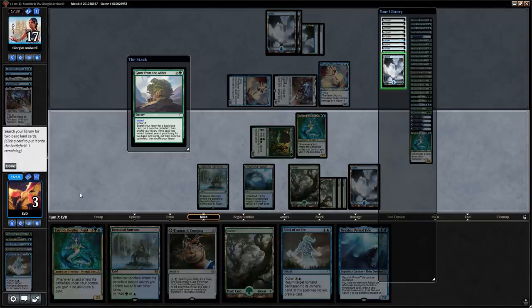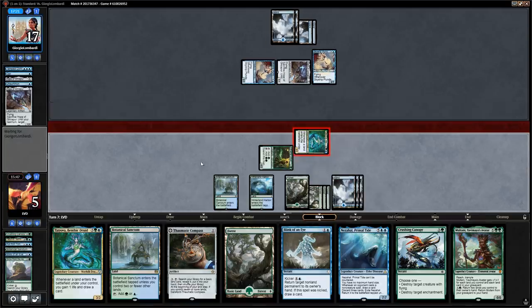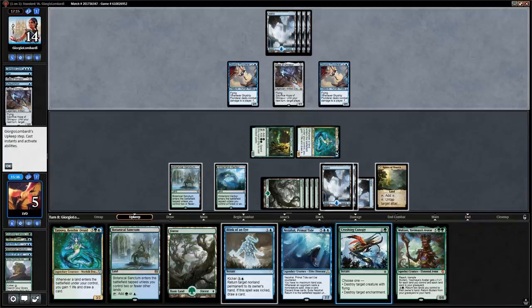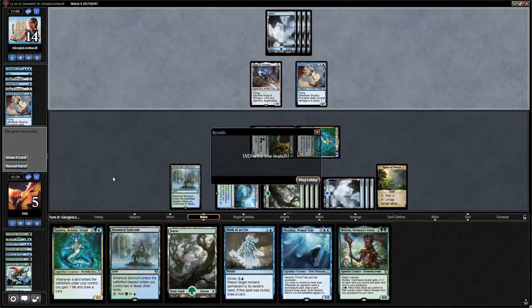We also draw Multani. We activate the Compass to keep up Crushing Canopy and Blink of an Eye. We attack first, then on the opponent's upkeep cast Crushing Canopy on the Plunderer. Opponent concedes — next turn we'd play Multani to shore up the skies and quickly win the game. We managed to beat mono-blue flyers.